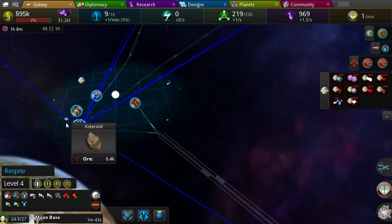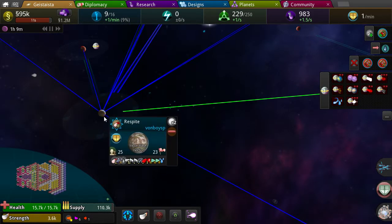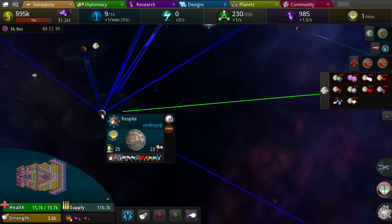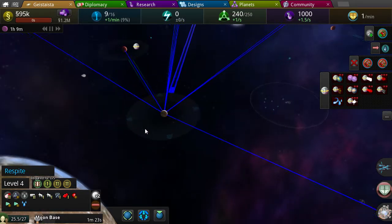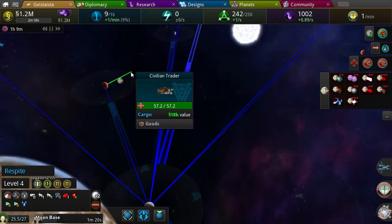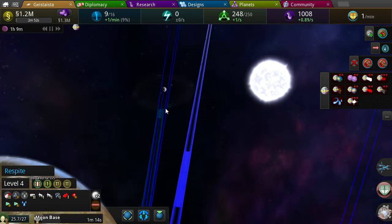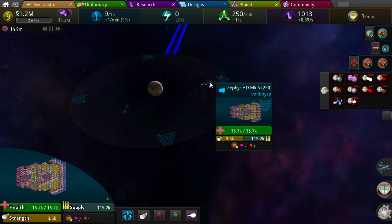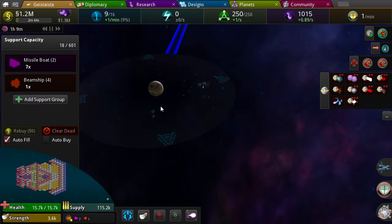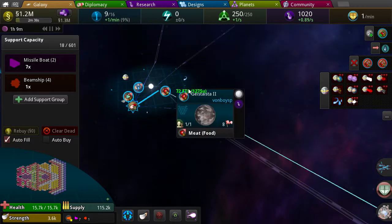He's almost at my planet. Yes! We have support ships now. Building stuff — okay. There's barely any supports but it's better than nothing.